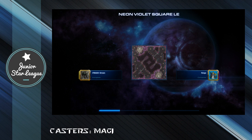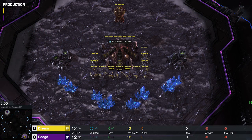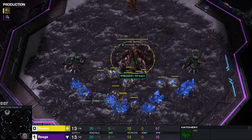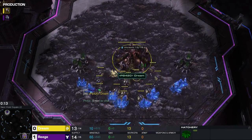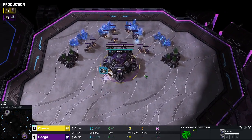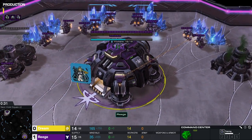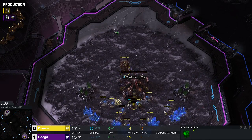All right, time for game number two in this gold league matchup. Dream, the yellow Zerg, falling into the bottom right hand corner, currently down 1-0. I thought they went to Neon Violet Square — that's what I was expecting. He goes by the yellow Zerg pieces by the name of Dream, and his opponent in the top left hand corner, the purple Terran pieces, are Reggie. I guess Reggie sounds right.